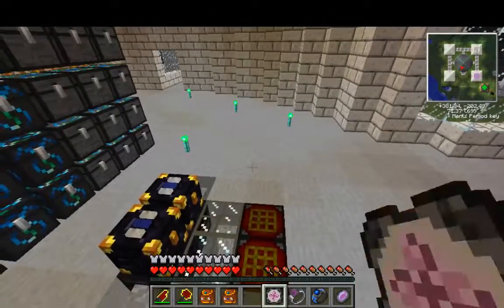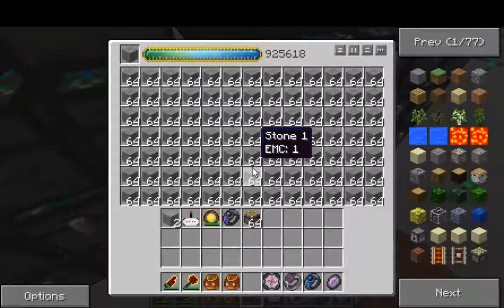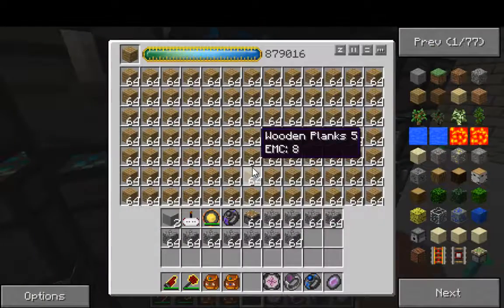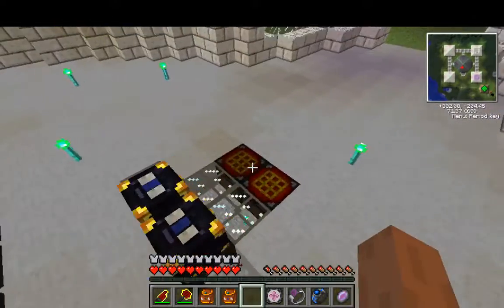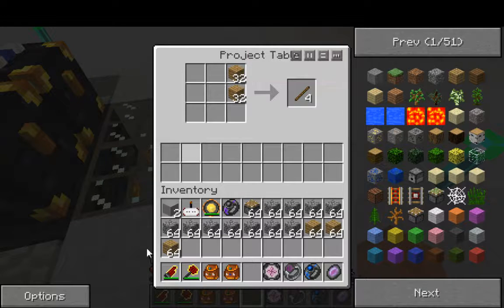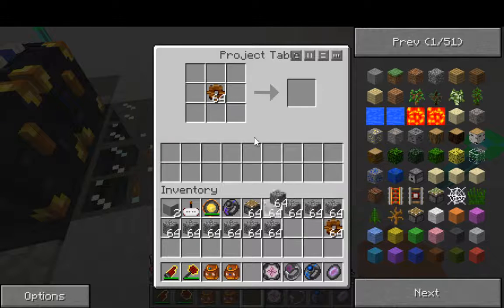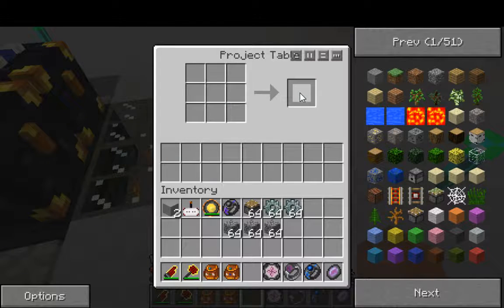We need pistons — no, no — three stacks of cobble. Two, four, six, eight — I think that's how much I need. This is where project table comes in handy — fling all this in here and craft all of these, then go fling all these in here. It should be just this — that'll craft two stacks. Get rid of these at the corners.